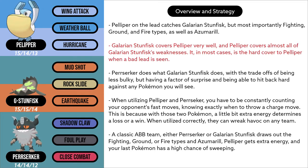Galarian Stunfisk covers Pelipper very well, and Pelipper covers almost all of Galarian Stunfisk's weaknesses. It is, in most cases, the hard cover to Pelipper when a bad lead is seen. Perserker does what Galarian Stunfisk does, with the tradeoffs being less bulky, but having a factor of surprise in being able to hit back hard against any Pokemon you will see. Not many people know what the moveset of Perserker is.